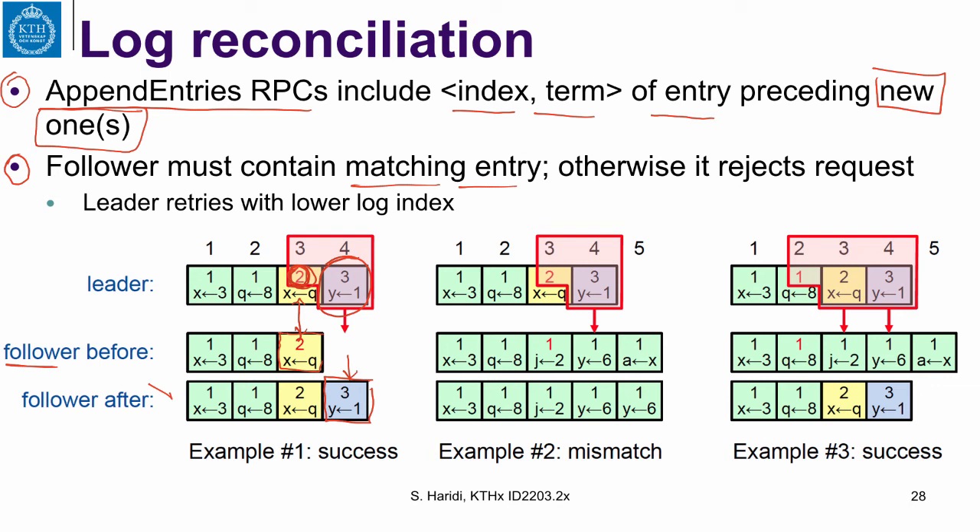On the other hand, here is a situation where the follower has been adding entries in term number one only — it never went through term two, and now the leader is in term three. The leader tries to send entry number four, but this does not match: the follower has term one where the leader expects term two for the preceding entry, so the follower rejects this entry.